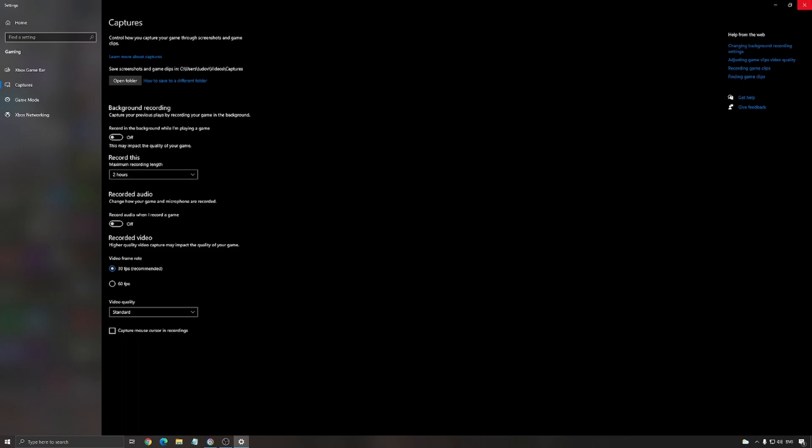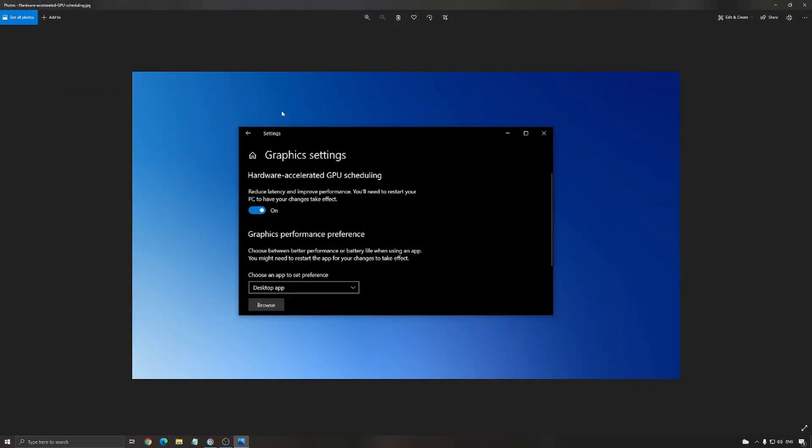I also recommend removing the capture from Windows — so background recording and recorded audio. If you have an Nvidia card 1000 series or above, go to graphic settings in your search and you will find something called hardware accelerated GPU scheduling. Put this one at on. It will help a lot if you have a low-end or mid-range computer — it helps with bottleneck, and you can expect an improvement of 3 to 5% boost in your FPS. If you have a brand new or high-end computer you will not necessarily see any difference.